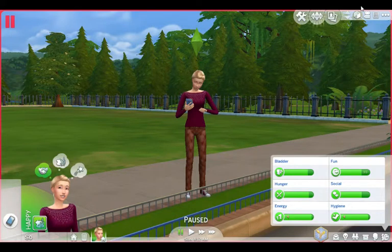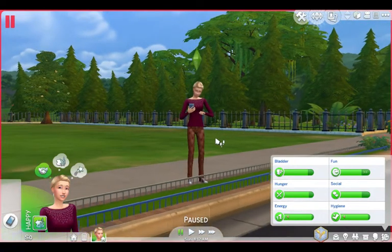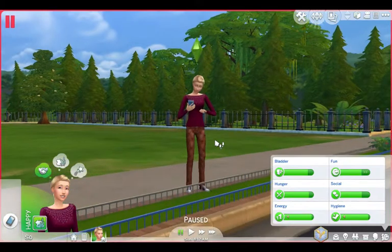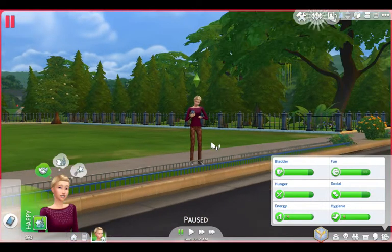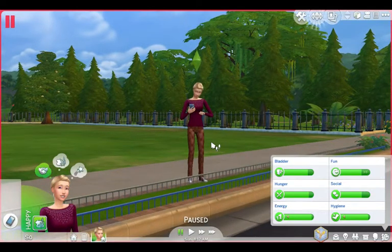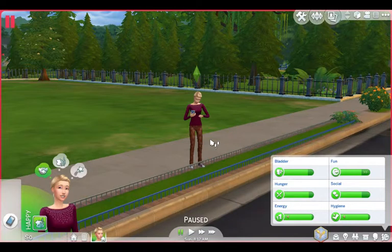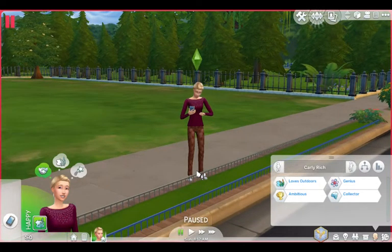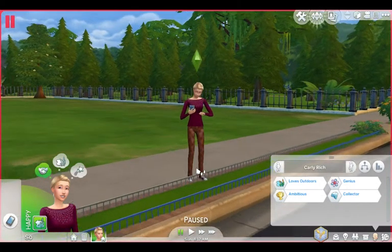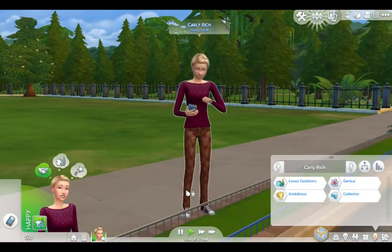Hi guys, welcome to my brand new challenge: Rags to Riches! This is going to be like the Green Thumb challenge and I aim for the perfect garden, perfect plants, and perfect fun. This is the introduction of the Rags to Riches Green Thumb challenge. This is my sim, Cali Rich, and her traits are: loves the outdoors, ambitious, collector, and genius.